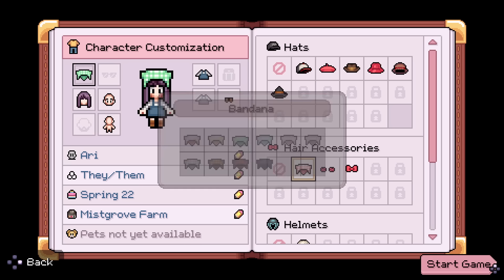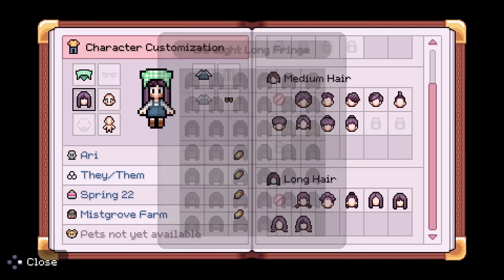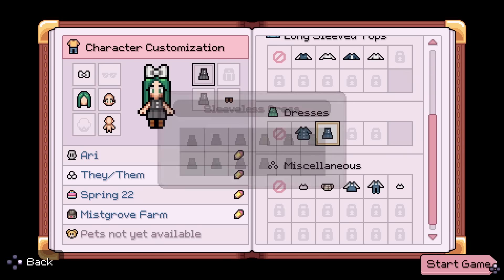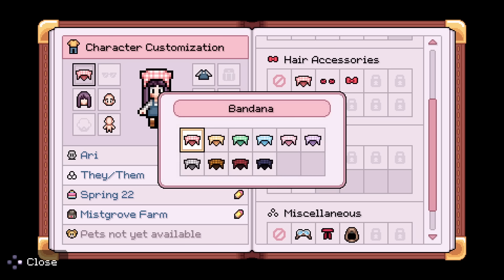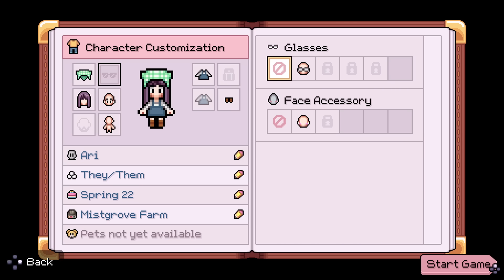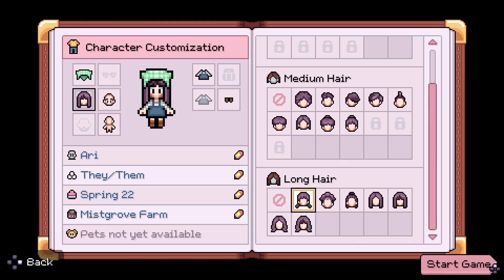On top of farm customization, you have plenty of options for your character customization from the start — so many options for hair like long and short, outfit options ranging from head accessories, dresses, shirts, pants, shorts, shoes, and even more. I unlocked so many customization options while playing, and you can even customize your character anytime you want in the menu, even having an area where you can save outfit presets after you make them, saving so much time if you want to switch up your character later.